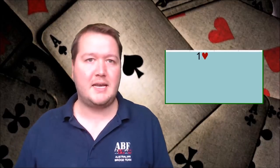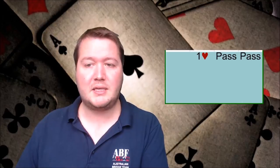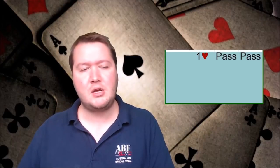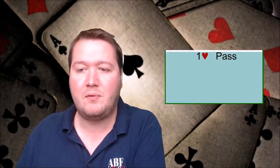If you open at the one level with a distributional 15, 16, or 17 count, the auction will never get passed out because the opponents have too many points to let you not play it. And if you're that distributional, other people will be too. So yes, you might want to play in game regardless, but it doesn't mean you have to open two clubs. It helps your partner identify your hand shape and point count when you open at the one level.